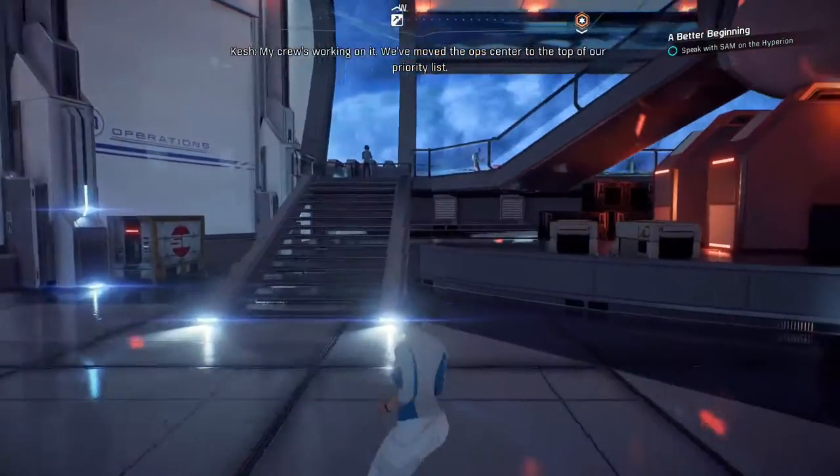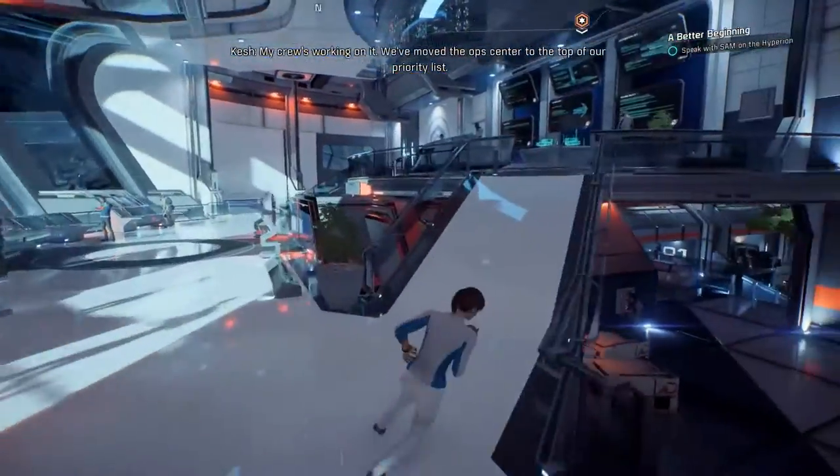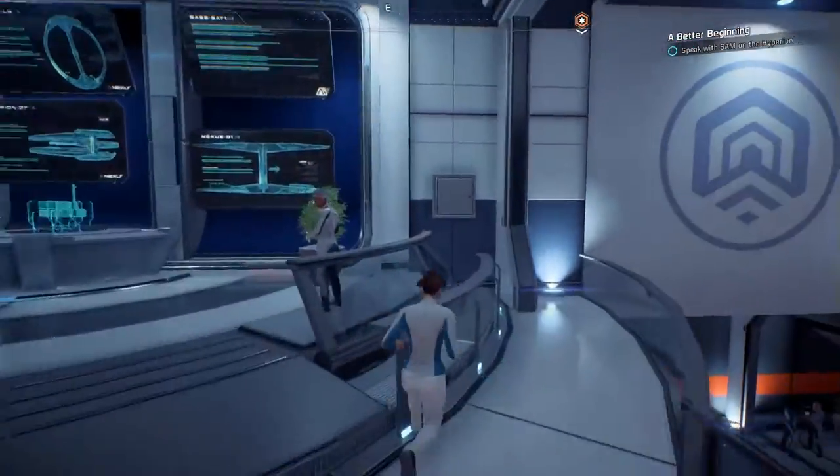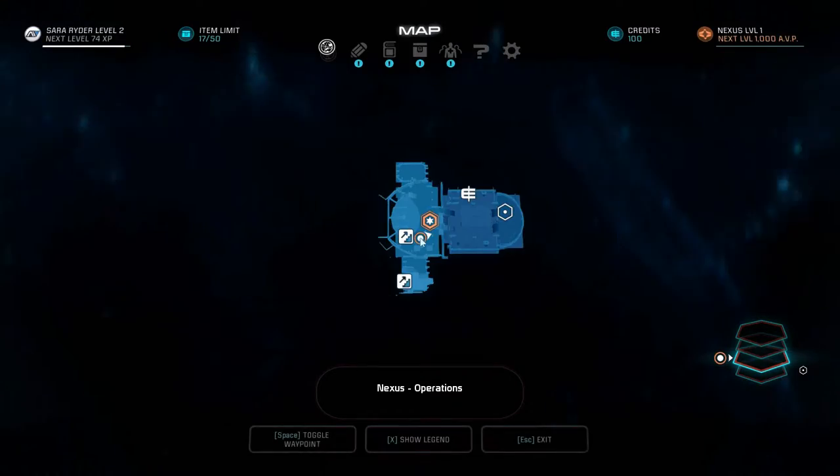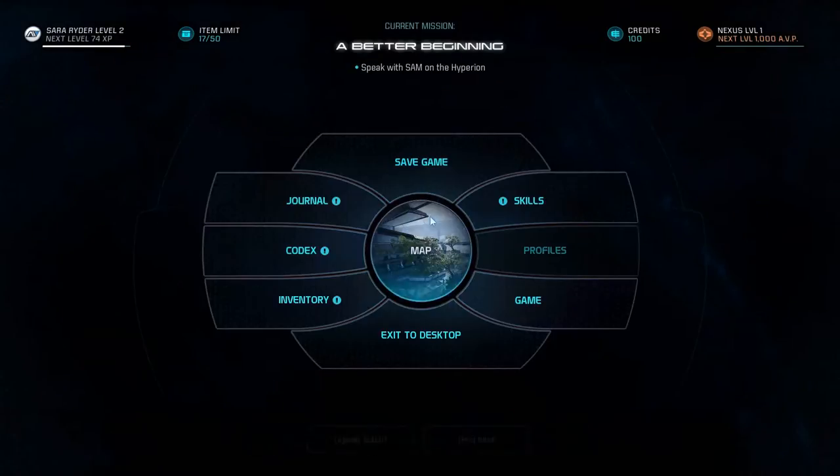On your first visit to the Nexus you will encounter a quest called A Better Beginning, and at one point during the quest you'll be asked to go talk to SAM back in the Hyperion. The problem is that the waypoint to find the Hyperion isn't immediately obvious.